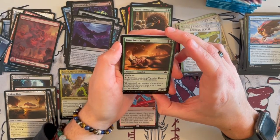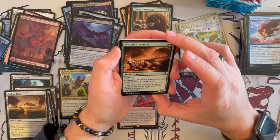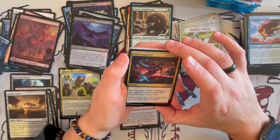Voracious Varmint is a 2/2 with Vigilance. For 1 and sacrifice it, destroy target artifact or enchantment. This could be really good in this set and very situational, but overall in this set it could be really good.